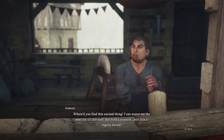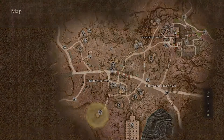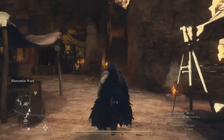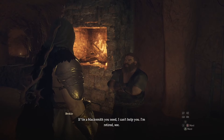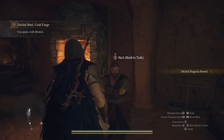Give the sword to the arms dealer and he will say that he can't fix it. He will then send you to Bakbathal, and you need to go talk to the blacksmith there — it will be marked on your map. Once you talk to him, he will tell you that he's not in business anymore and give it back to you.